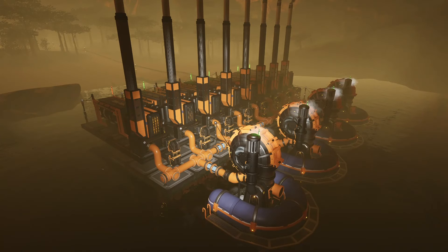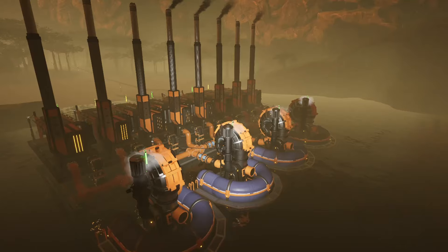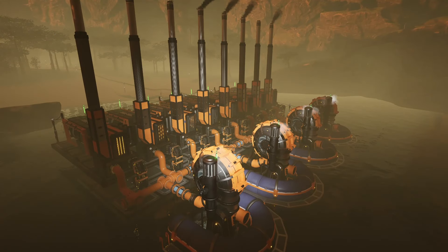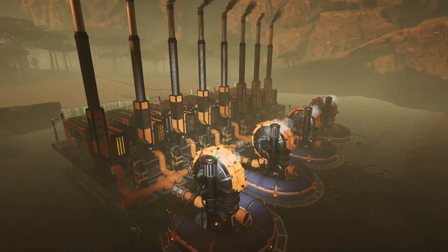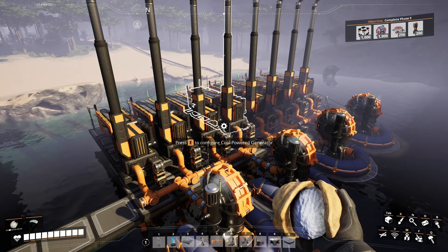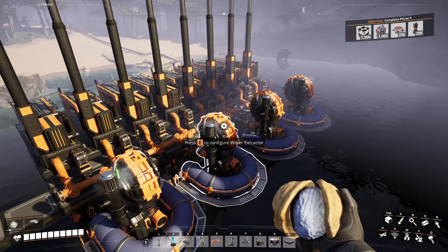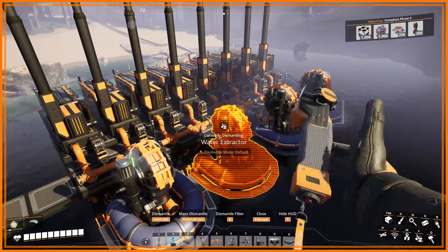As a final step, adjust the clock speed on the two water extractors to 75%. Each generator consumes 45 units of water per minute, for a total of 180 in the plant, while the water extractors can provide 120 each, 240 in total. Therefore, we need to reduce how much they're producing by 25%. It's most efficient to reduce each extractor to 75% speed to reduce their power draw while still providing enough water, instead of leaving one at 100% and setting the other to 50%.